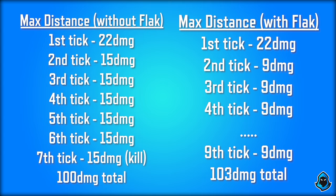If you're at max distance away from the Thermite blast radius, without Flak Jacket it's going to reduce the damage to 22, and then every tick after that is going to be 15 — so you can actually survive seven ticks in total. And if you do have Flak Jacket, the first tick is going to be 22 and then the rest is going to be 9, so you can actually survive nine ticks, which is kind of crazy — but I'm sure you'll be out of there after like the third or fourth tick.